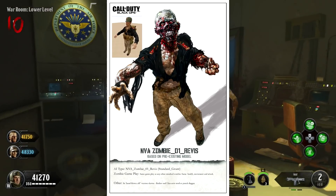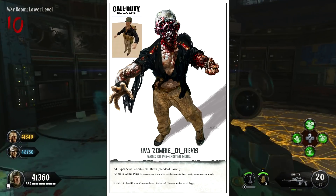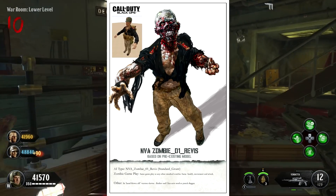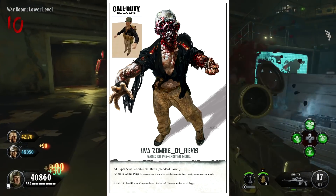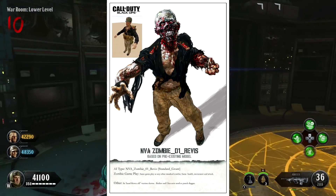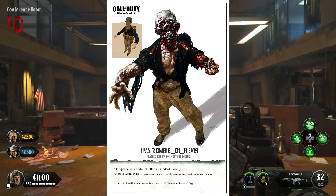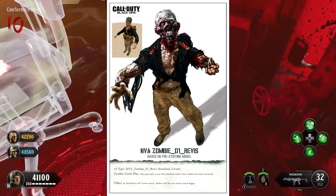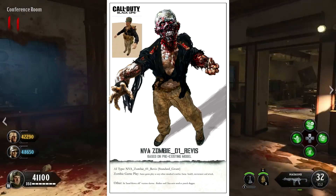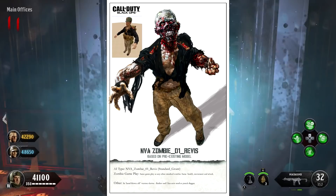The next one looks to be a pretty standard zombie — it says NVA Zombie O1 Revis. You can actually see the model it's based on in the top left-hand corner; I guess that's one of the characters in the original Black Ops. You can see the zombie wearing the same uniform, so this is that person turned into the undead. It has the same gameplay effects as any other standard zombie — the same health, same movement, and the same attack. But it also says in the hand that's blown off, the radius and ulna now show his punch dagger. This just looks to be one of these standard zombies — we never saw one that looks exactly like this wearing this uniform.